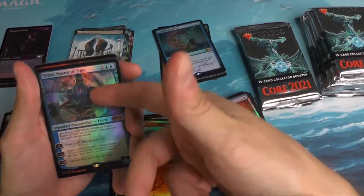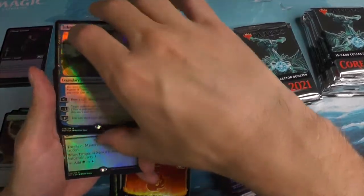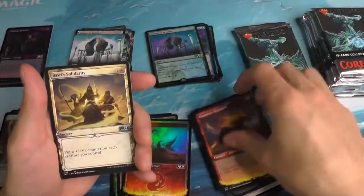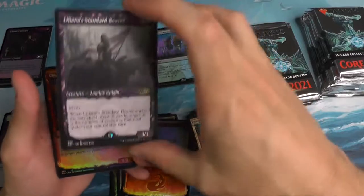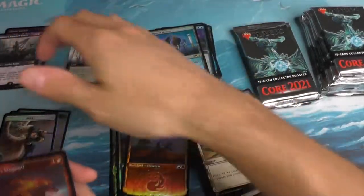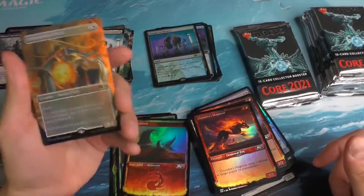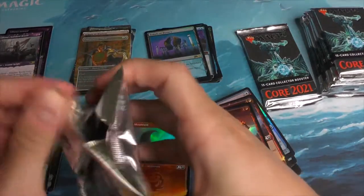And a Teferi Master of Time. Fortunately it's not the showcase or the alternate art or the extended art, but it is a foil, so that's still nice. A Temple of Mystery. A Liliana Standard Bearer — love those purple cards. I've said it before but I continue to say it. And a Containment Priest. I don't believe this is the third Box Topper Containment Priest that I have pulled while opening these boxes.